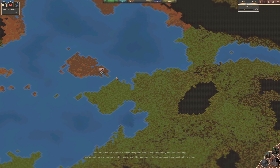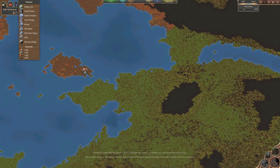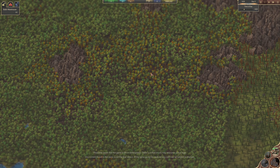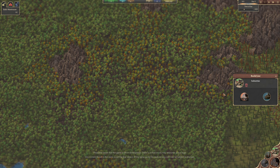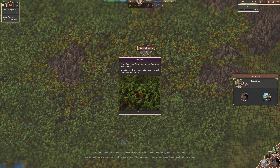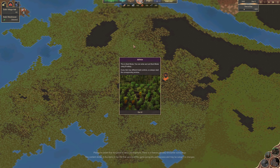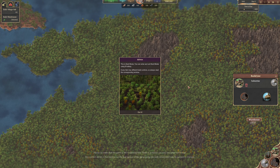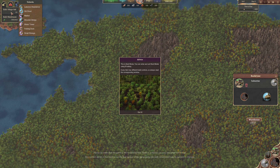First thing we need to do - we've got a couple of objectives in the corner. We need to build a warehouse and then we'll unlock various things. A warehouse - apparently you can only have one of them, so it would make sense to place it kind of in the middle of the map. There's a warehouse - there we go.